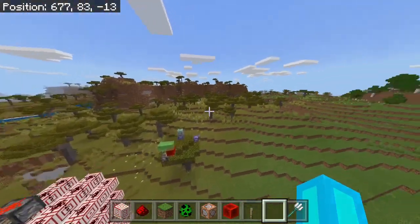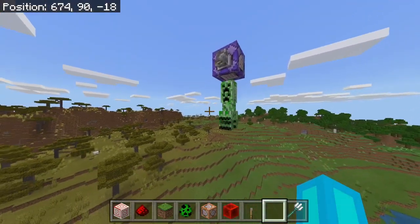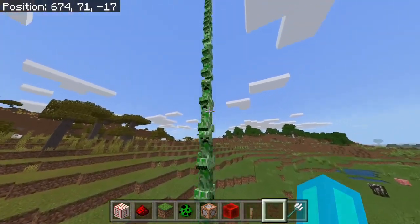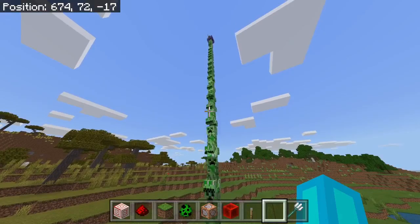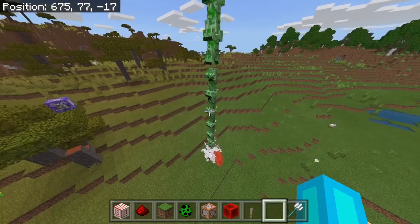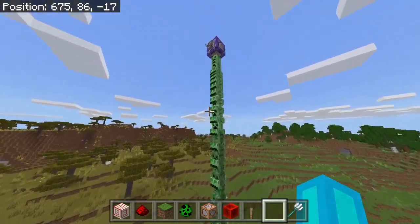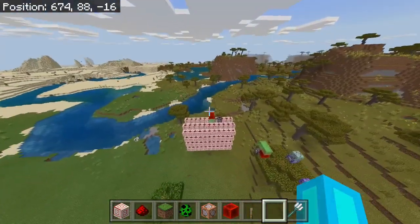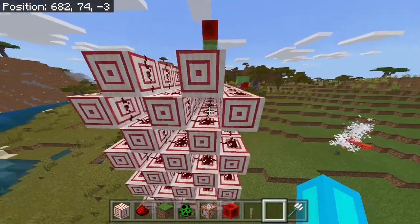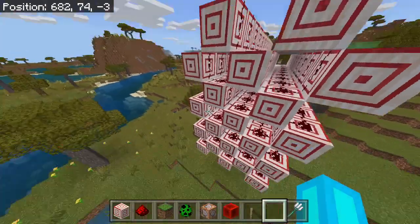Now, there are a couple of problems with this. First off, it only lags on every redstone tick, not every game tick — so only every other game tick — and the game ends up a little jarring. And then the other problem is that as of the current version of Minecraft, target blocks now cut off redstone, which means that this whole layout doesn't work.